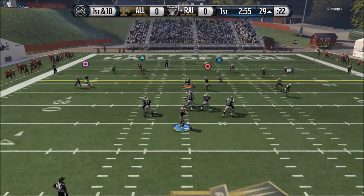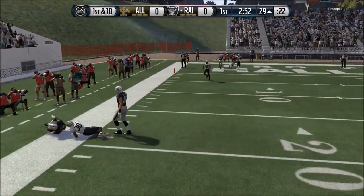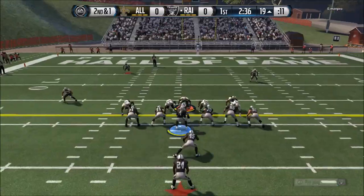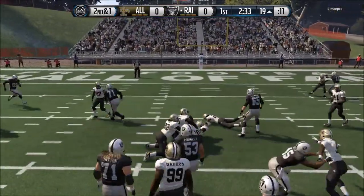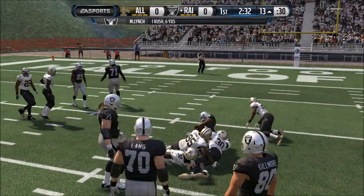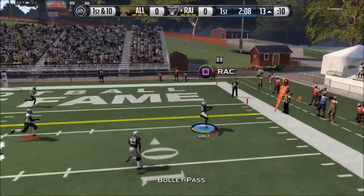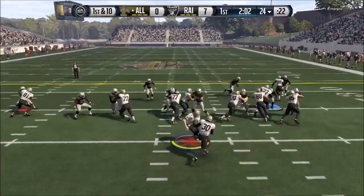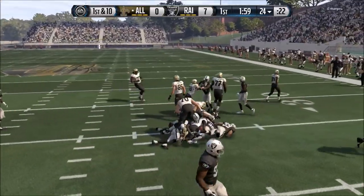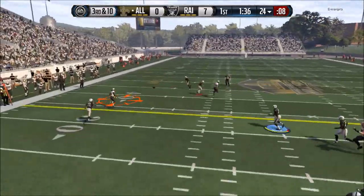First and ten, Derek Carr dropping back — going to his favorite target as of late, Amari Cooper for a nice gain. Second and one — you know, if you've got one yard to get, you give it to Beast Mode. He will get you that one yard, there is no doubt in my mind. My favorite weapon on offense sometimes is just the out-of-the-flats kind of running play, running back on the swing route, because a lot of times you'll send a blitz and they don't even account for it — you can turn that into a first down, no problem.